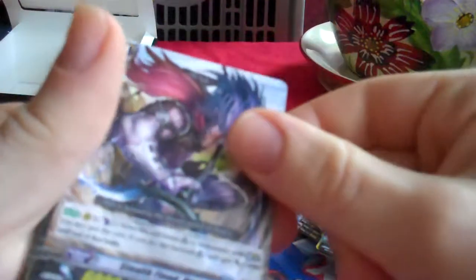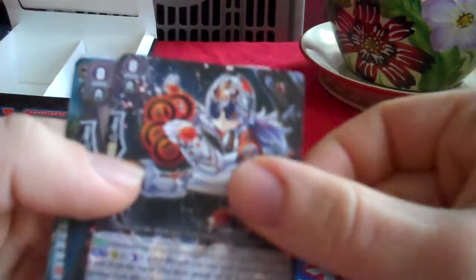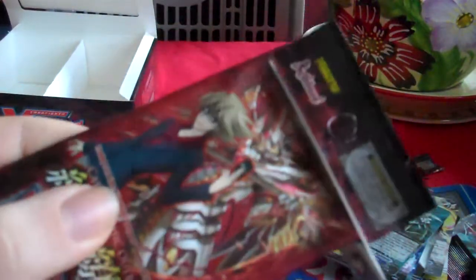Shallow Sweeper, Stealth Fiend Menzu, Black Ring Chains Pleadies, which is the Counter-Blast One Search Three, Holder Hedgehog, and Lord of the Seven Seas Nightmists — that's the break ride for Granblue, which is actually the best support card we get for Granblue in this set. Not that we get a lot of support for Granblue.